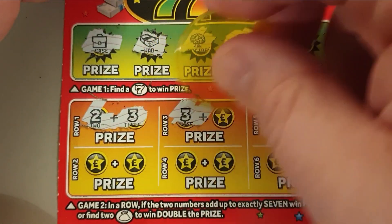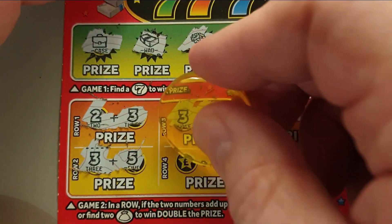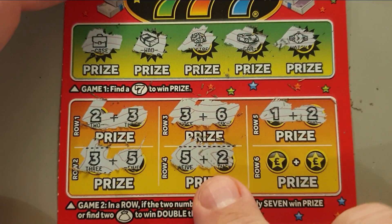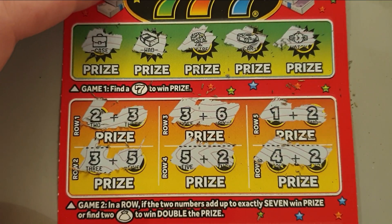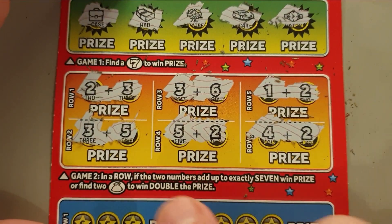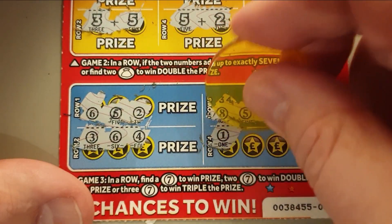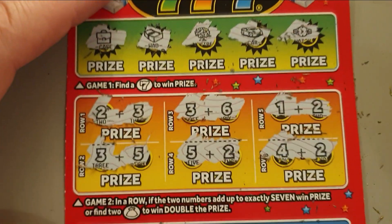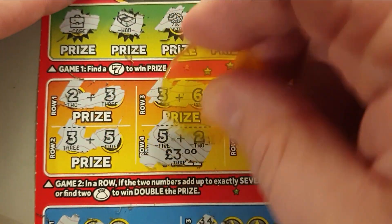Two and three is five, three and six is nine, one and two is three, three and five is eight. Five and two is seven — that's a win! Five and two is seven. Four and two is six. No money bags came up, by the way — two money bags would be a double prize, but no money bags on either card. Six five two, eight five nine, three six four, one nine five. So probably for three pounds — and yes, three pounds there. They do add up.